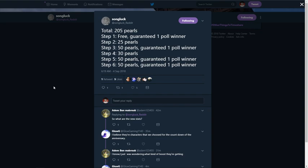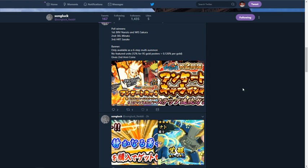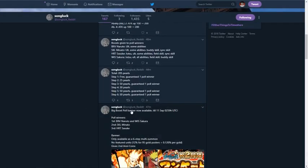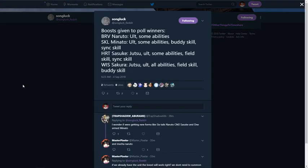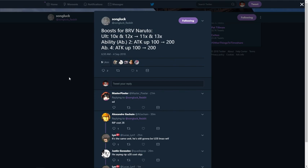I'm going to get into the stats so you can see what they do and how well they perform. I think it's really good because I have all three of these units — I don't have Sakura, which is unfortunate, I might summon for her next year when she comes back around. Starting off, the boost is given to poll winners: Bravery Naruto gets ult and abilities boosted, Minato gets ult and abilities, Kaguya Sasuke gets ult, abilities, field skill, and sync skill, and Wisdom Sakura gets all abilities, field skill, and buddy skill. For Naruto, his ult goes from 10x and 12x to 11x and 13x — they increased the multipliers.